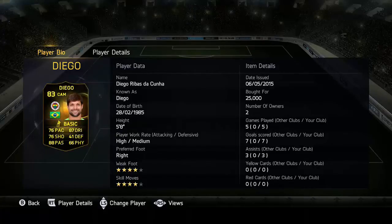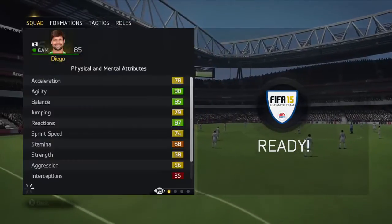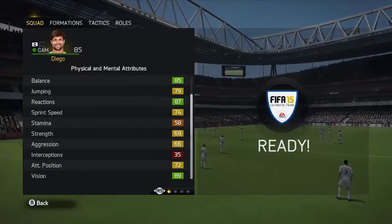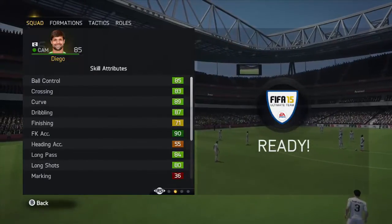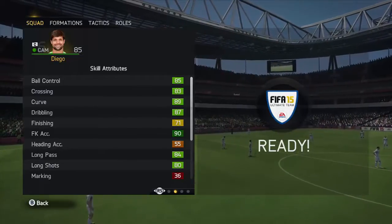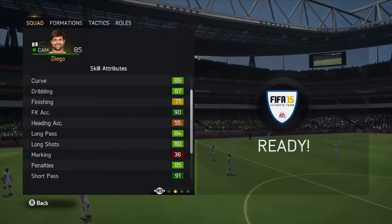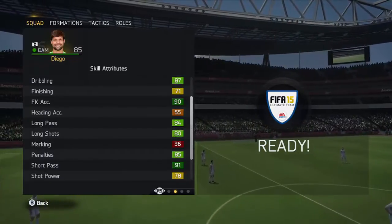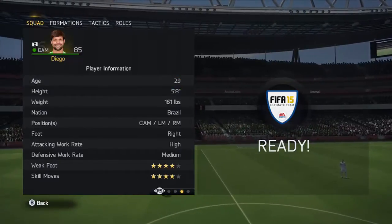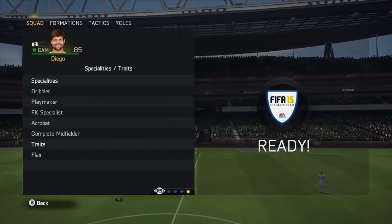Diego is an 85-rated CAM in-game with 88 agility, 85 balance, 87 reactions, 89 vision, 85 ball control, 83 crossing, 89 curve, 87 dribbling, 93 FK accuracy, 84 long passing, 80 long shots, 85 penalties, 91 short passing, 85 volleys. He can play left mid, right mid, and CAM, and the price range is so stupid for him.